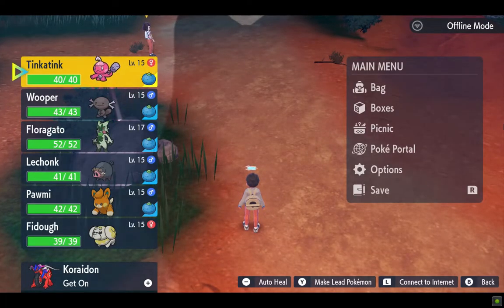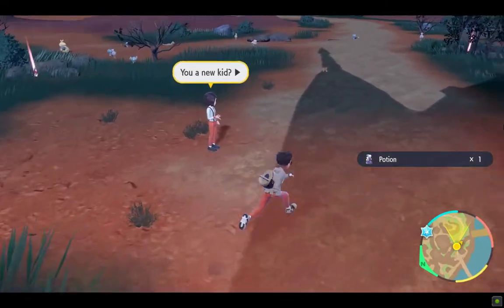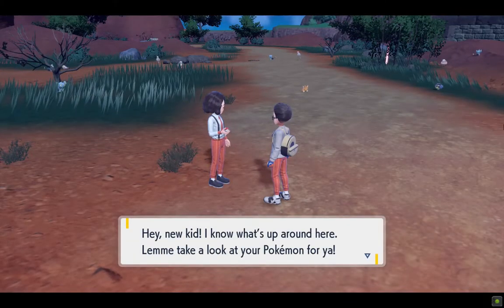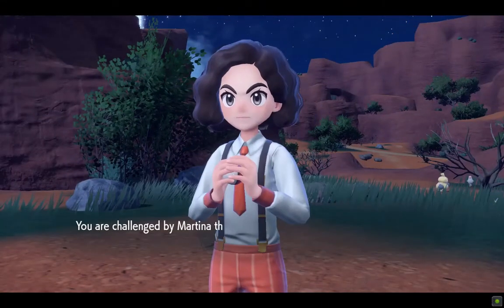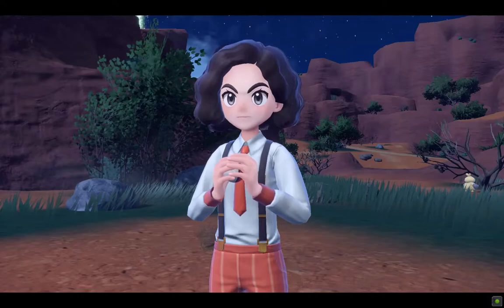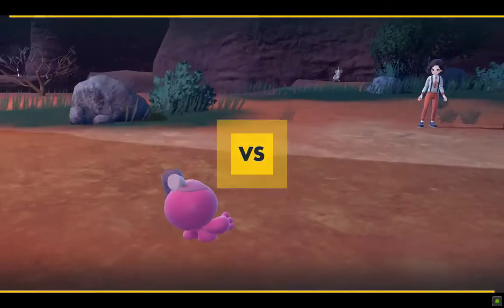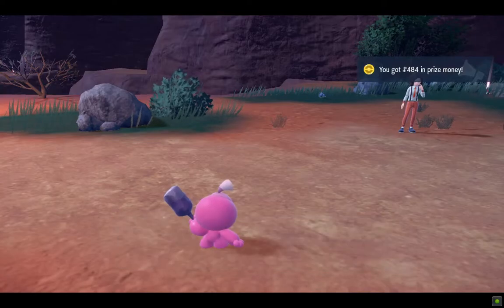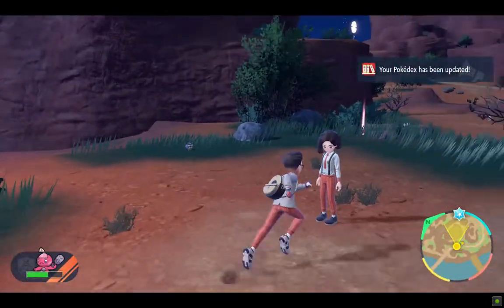By the way, we were able to catch a new pokemon — Tinkatink — which was around the ruins during the gym challenge. It's a Steel and Fairy type, in case you didn't know. You can look out for it around the ruins area.